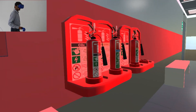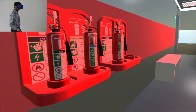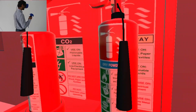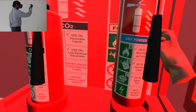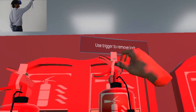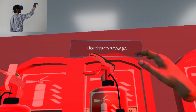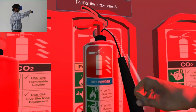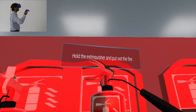Pick the correct fire extinguisher and place it on the stand. Use trigger to remove lock. Use trigger to remove pin. Position the nozzle correctly. Hold the extinguisher and put out the fire.